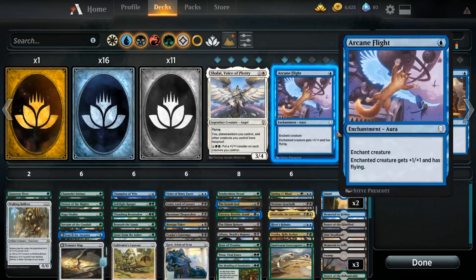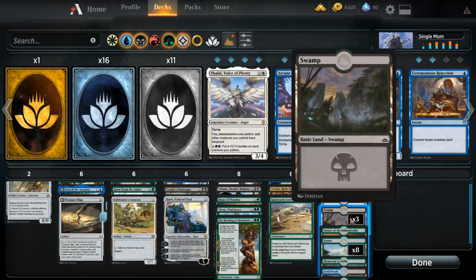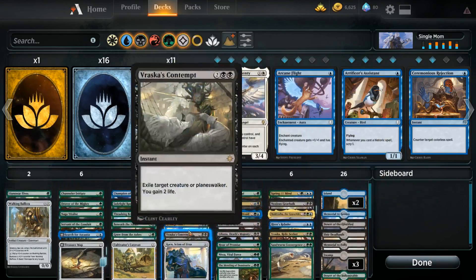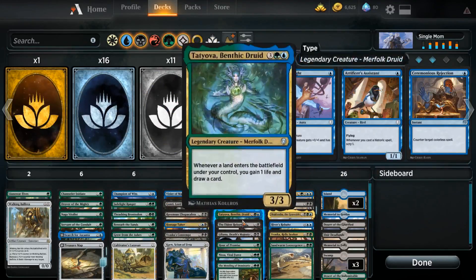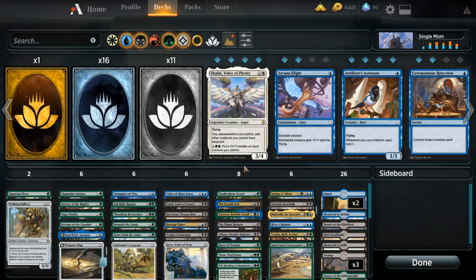You also have lands that help you with that, because you have Memorial to Folly — you sacrifice it to return target creature from your graveyard to your hand, so you constantly get that value. Mending of Dominaria is another really key piece, because you just put two cards from your library into your graveyard and immediately return a creature from your graveyard to your hand — not just from the two that you milled, obviously, you can get them from more. And so Liliana, Search, and Champion of Wits just really help get that ball rolling.